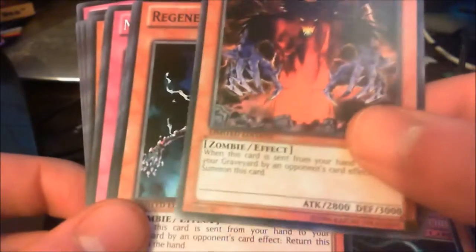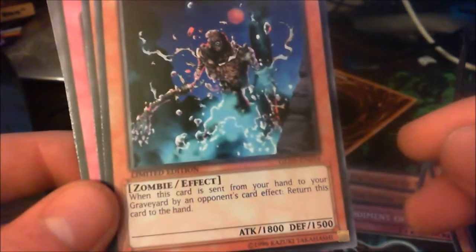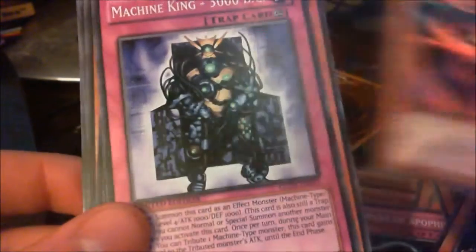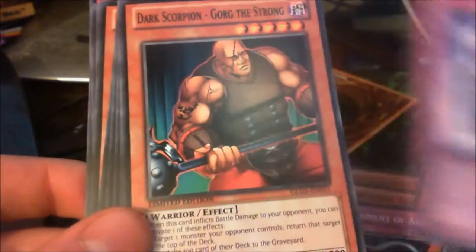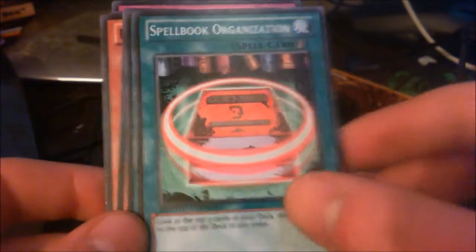Dark Mimic — that's a pain of a card to play against. Despair from the Dark looks badass. Regenerating Mummy — when this card is sent from your hand to your graveyard by an opponent's card effect, return this card to hand. It's quite cool. Another Dark Scorpion. Machine King — I'll have to read some of these cards later. Another Dark Scorpion. Take Soul. Spellbook Organize.